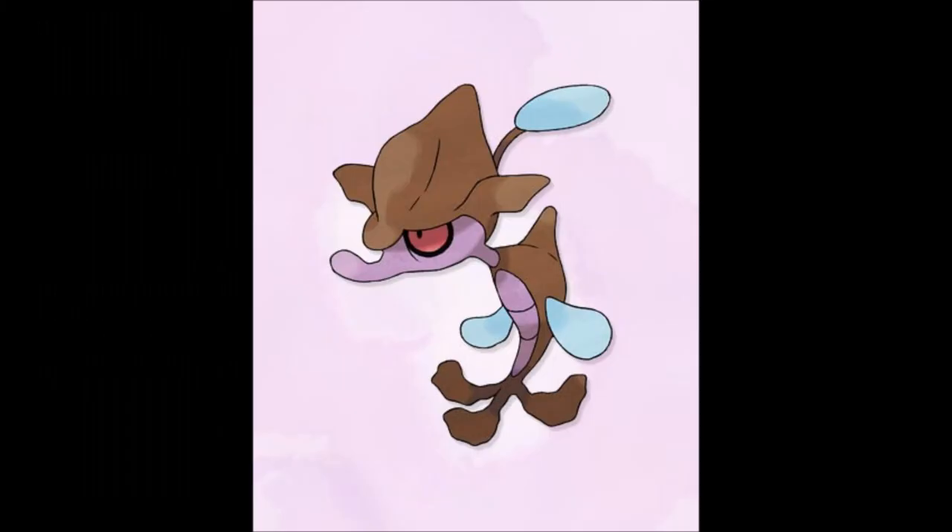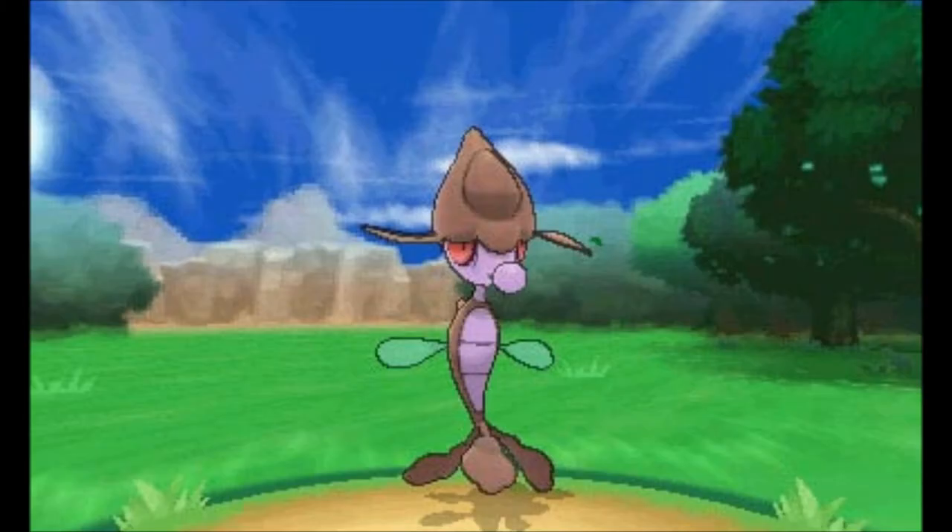The next Pokemon is Skrelp, a Poison and Water type Pokemon that learns Sludge Bomb. The first time I saw it, it looked like a Horsea but on drugs or meth — but it looks alright though.